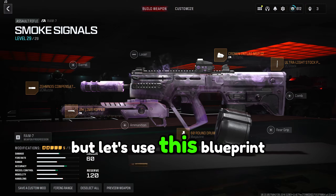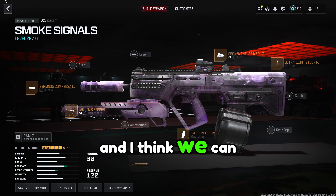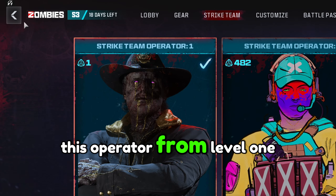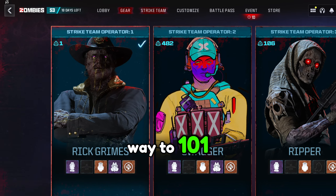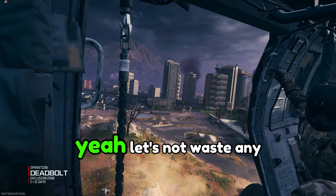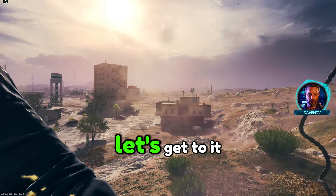So I decided let's recreate that, but use this blueprint from the new Dark Aether with the underbarrel chainsaw. I think we can do it. We're going to try to take this operator from level 1 all the way to 101 — that way we at least get 100. Let's not waste any more time, there are a lot of contracts to go through here. Let's get to it.